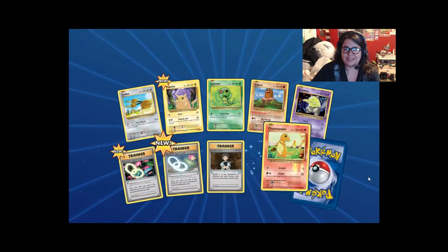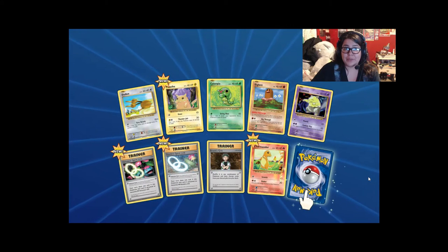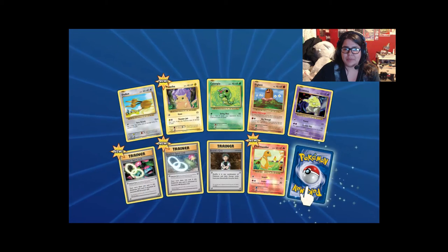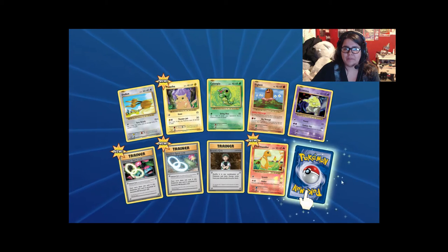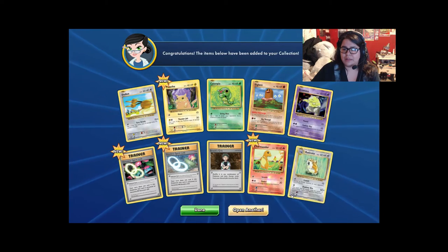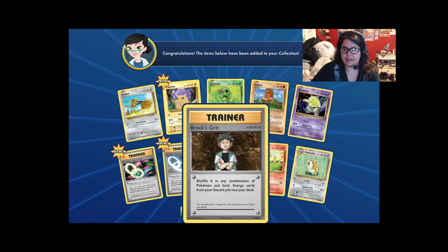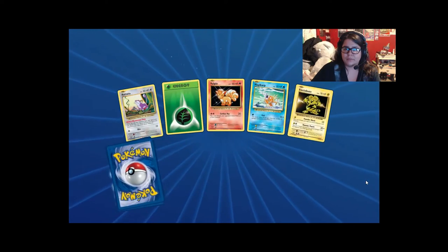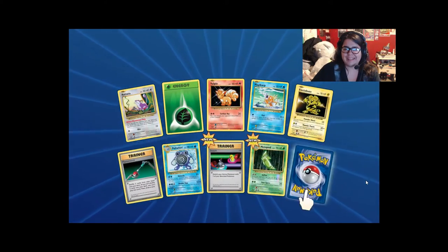Fat Pikachu, Venusaur Spirit Link, Slowbro Spirit Link. I'm hoping to pull a Mega. Got another Electrode — is it shiny? No, but I got another Brock's Grit — pretty sweet. Magikarp!